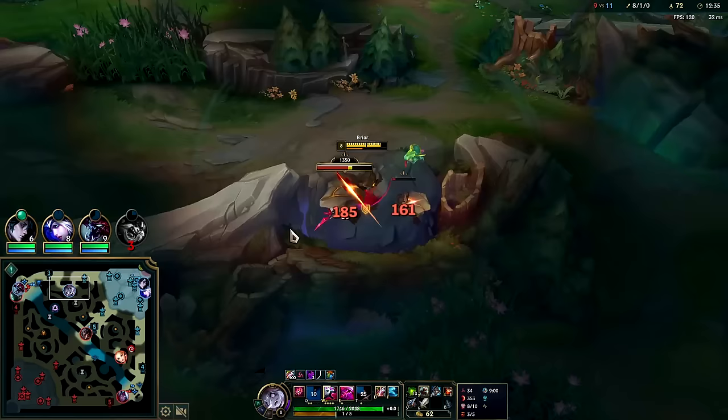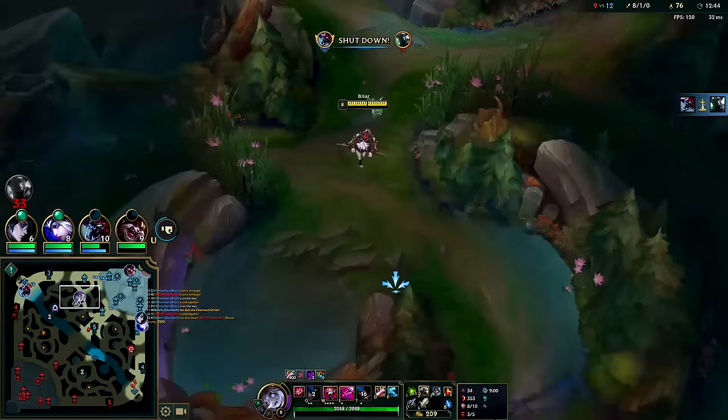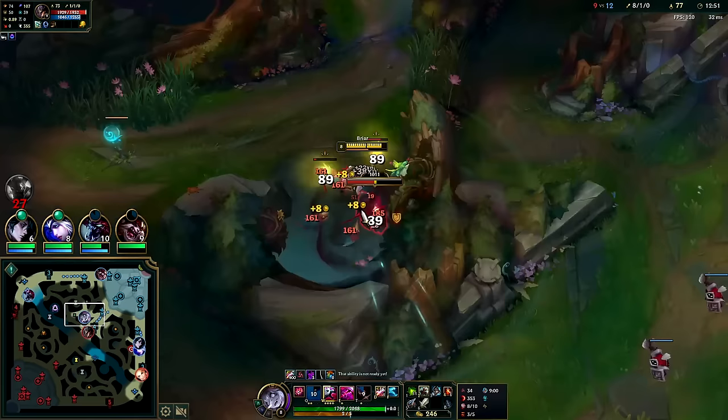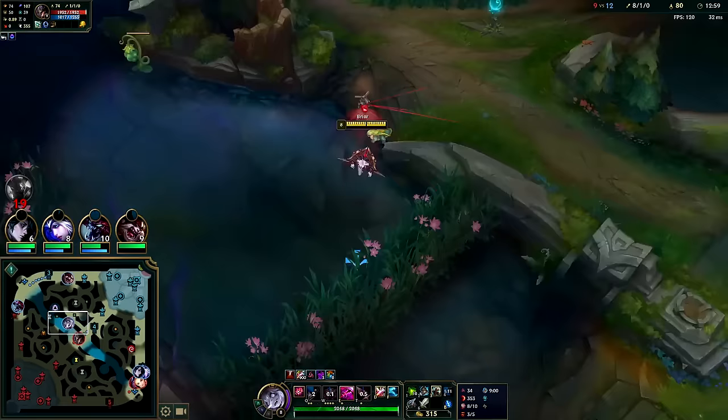Auto, Q, auto, W — and now we'll auto, W, and it's about to end. Because it is an execute, we want to maximize the damage it's dealing. That's why you watch the little thing go down and then do W2 at the very end. I don't have that much space to chase because those minions are going to die and he's going to back up.